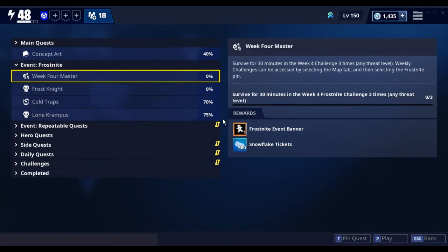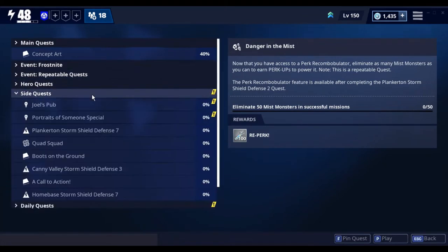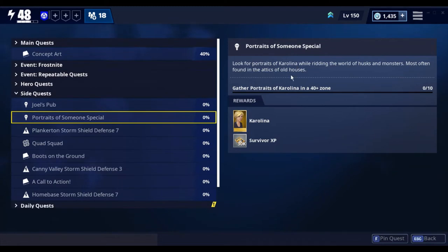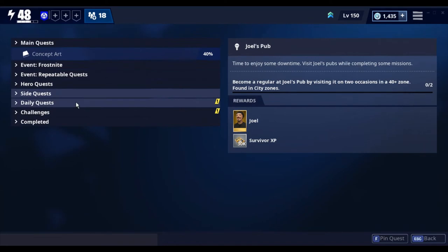That's my sign — I definitely want to get the ginger bird one, I definitely want that mythic survivor. It comes with 30,000 survivor experience. To become a regular at Joel's Paw, by visiting on two occasions in a 40-plus zone and in cities, so I'm going to have to go to Plankerton. It does say 40-plus, so all of this is Plankerton and above, and you can get two mythic survivors, which is amazing — that's going to boost my power level up a lot.